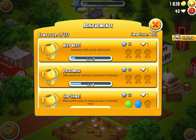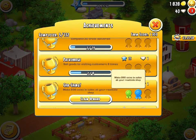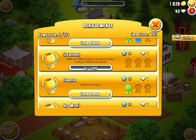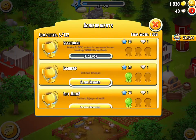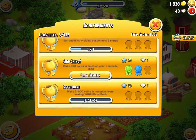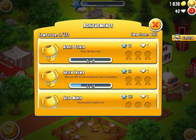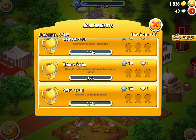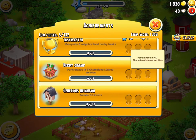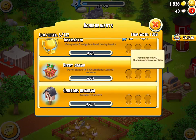There are 132 achievements and three different levels for each of them - green, blue, and red. Most of them have similar reward patterns like one diamond, two diamonds, three diamonds, but some variants go one, five, ten and there's one that gives 50 on the last one. The two bottom ones don't give XP and diamond rewards - they give different decorations instead.